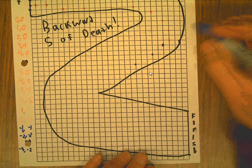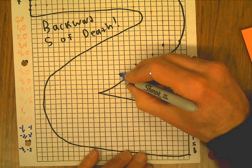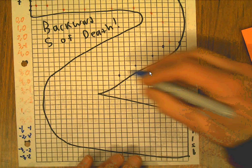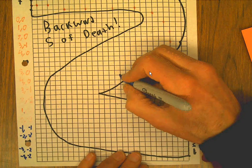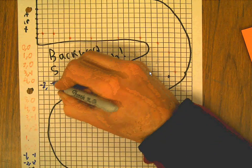I better not take this corner too wide. I'm going to go three over and two down — exactly the same move. And now I'm going to go two over, two down — so minus two, minus two.